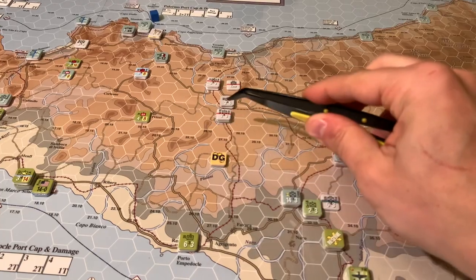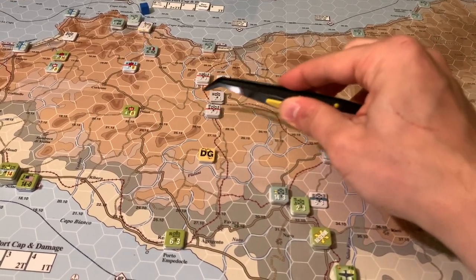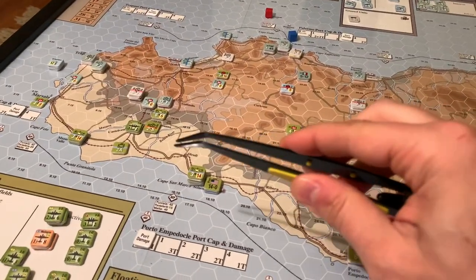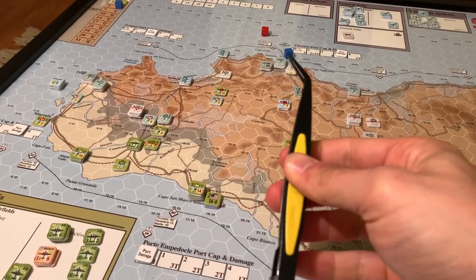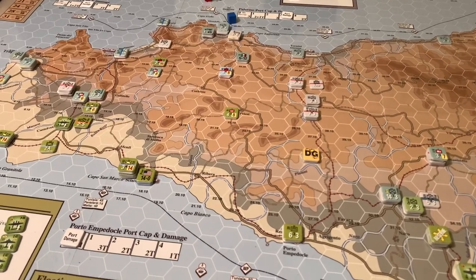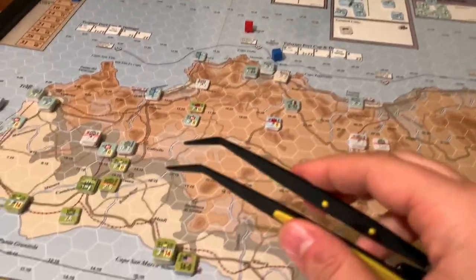In hindsight, it might have been smarter to make a heavier attack up this road or railroad to try and get control of this junction. Instead the Americans went west and tried to cut up towards the port at Palermo. That may or may not have been the best strategic decision, but it's what it is now — fully committed. The rest of the 2nd Armored Division was landed here along with this HQ at Capo San Marco, and they've already gotten all the way to Marsala.